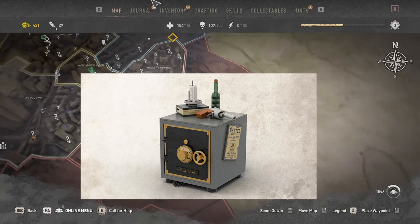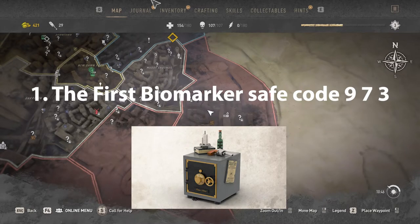In this guide you will find 18 codes that you need to open different types of safes. The first biomarket safe code is 973.